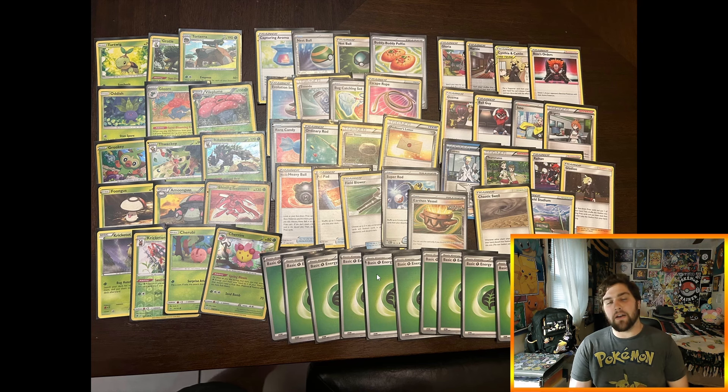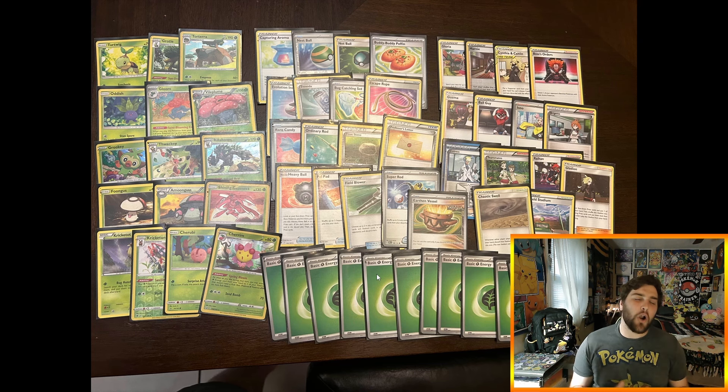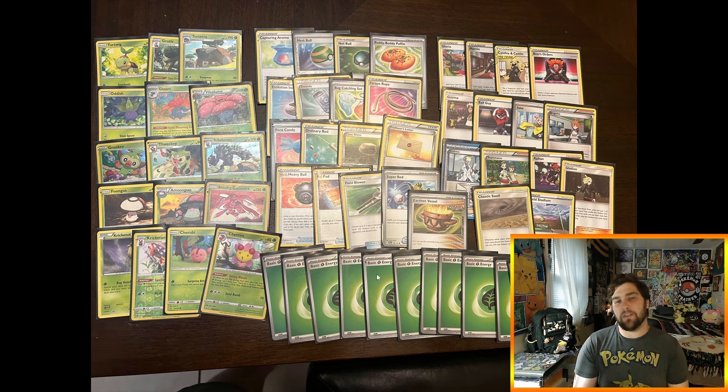For round three I played against Psychic Spread. Both my opponent and I bricked, but I bricked a little less. I was able to naturally attach energy for three consecutive turns to my Shining Genesect, establish a nice lead, and we ended up at a 3-6 prize split in my favor. I went 3-0 to earn my grass badge at my first ever Gym Leader Challenge tournament.